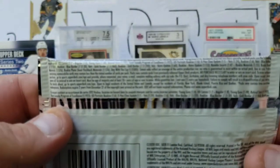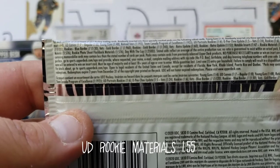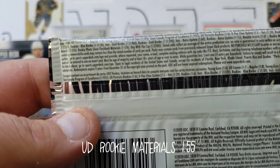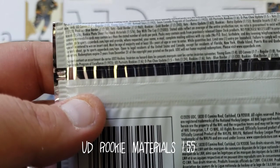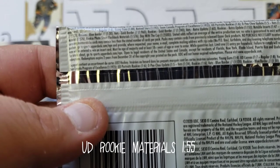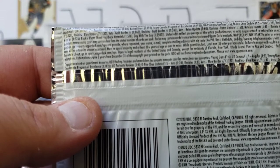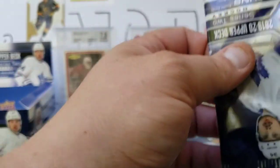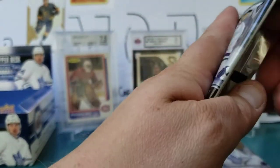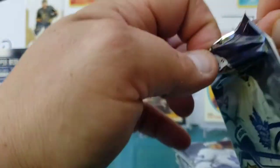I mean, they can't be super easy to get. Portraits, Young Guns, Canvas Programming — Rookie Materials one in 55, so not bad. And I got them in back-to-back boxes, so that's like one in two and a half boxes.